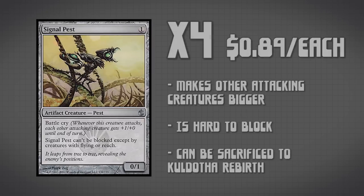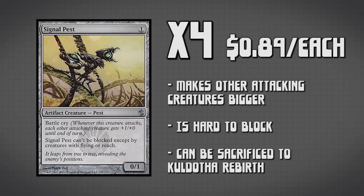The next card we have is 4 copies of Signal Pest. This is a card you do not generally see in a Goblins deck, largely because it is not a Goblin, but it actually works really well. Whenever Signal Pest attacks, it gives +1/+0 to each other attacking creature, and it is really hard to block — it can only be blocked by creatures with reach or flying. So you basically swing in with Signal Pest every single turn, and it just makes all your creatures bigger. It's kind of like having a Lord in the deck without actually having a Lord.